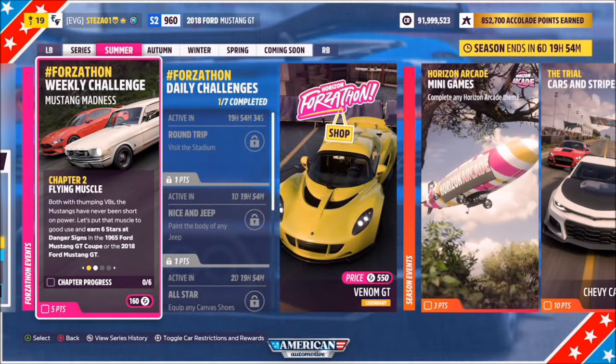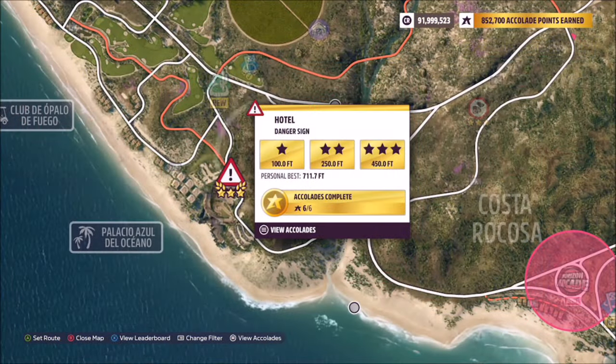The first challenge is a nice easy one — it only wants you to earn six stars at danger signs using either the 1965 or the 2018 Mustang.